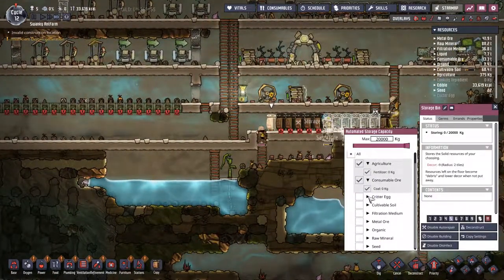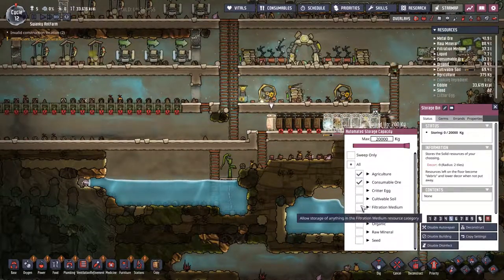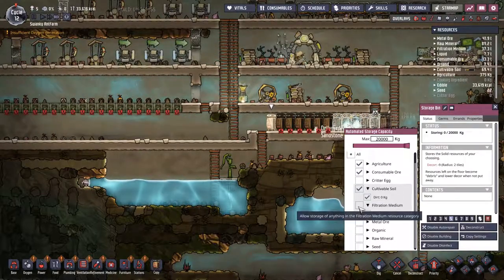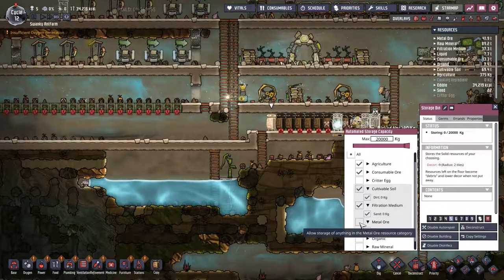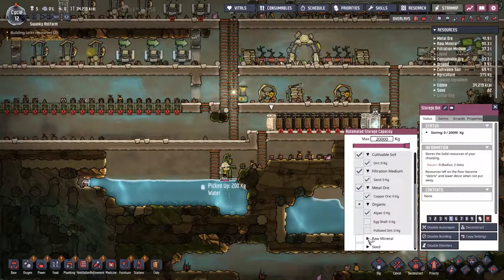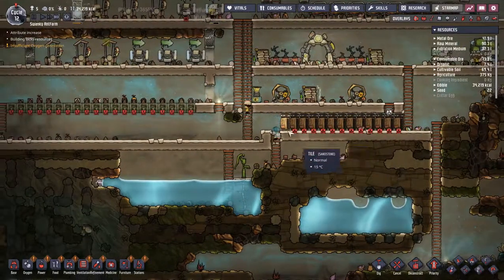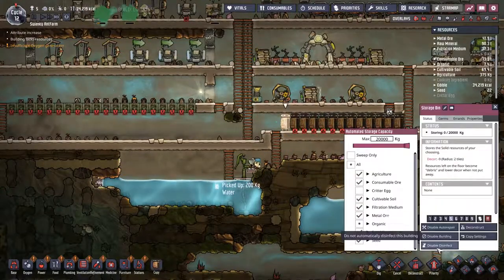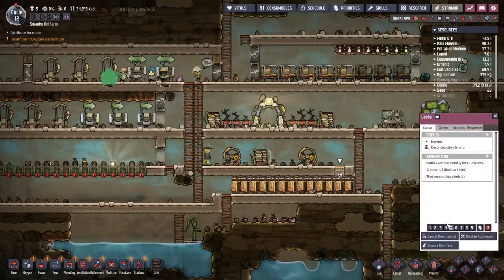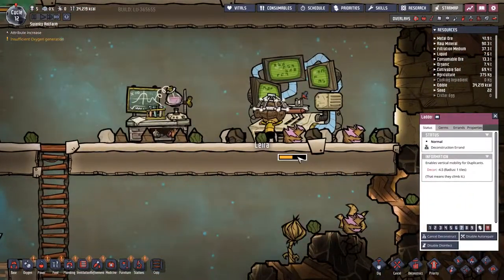Everything's in there. I just have to be careful - when they discover new things I'll put that in as well. Organic - you don't want to put dirt in there, so we'll have to make sure we manage that when we get new stuff.